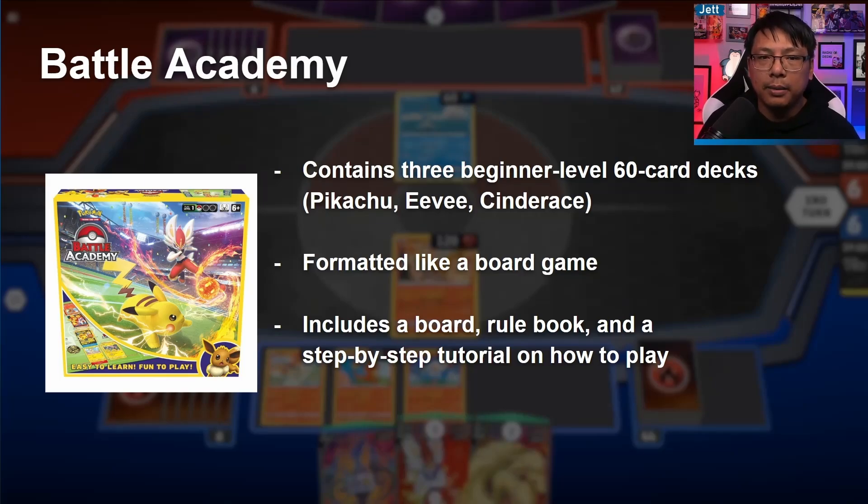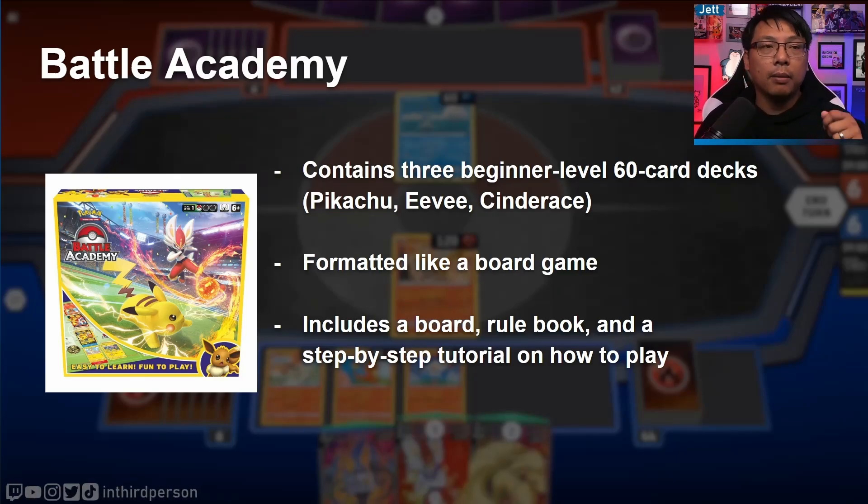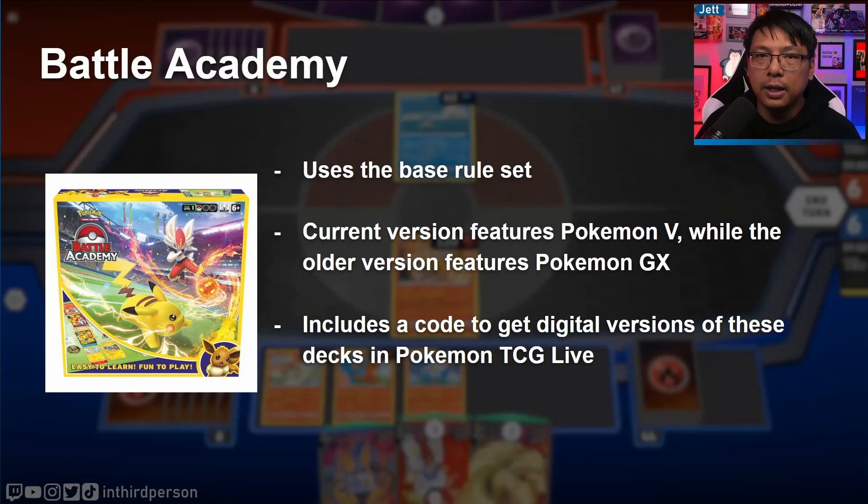Prior to My First Battle, Battle Academy was the best product to teach newcomers. It contains three beginner-level 60-card decks using the standard rule set, but with simplified decks. It also comes with a lot of resources: a physical board to play the game on, a detailed rule book, and a step-by-step tutorial where the cards are numbered and it actually walks you through — play this card first — explaining what's happening to help you learn the game, which is a really nice touch.